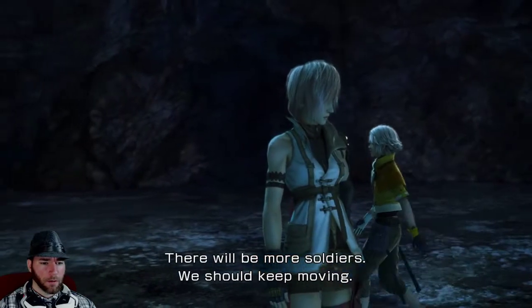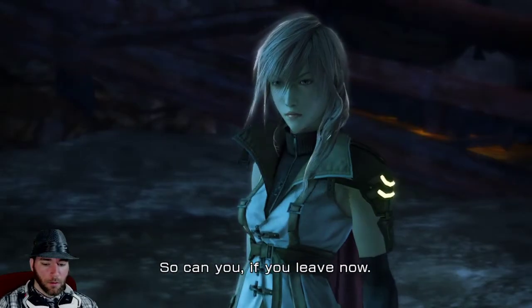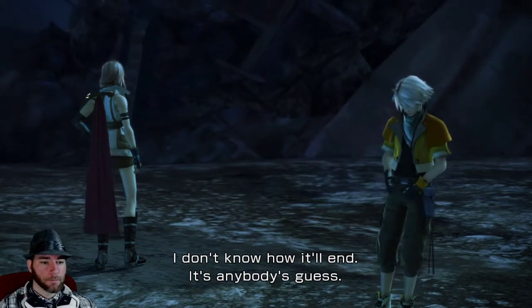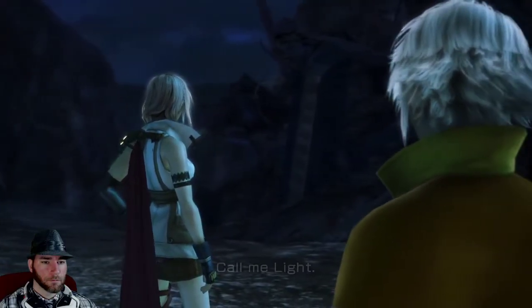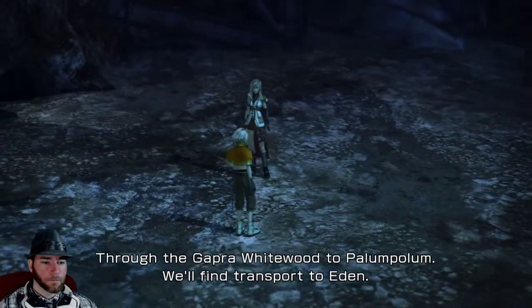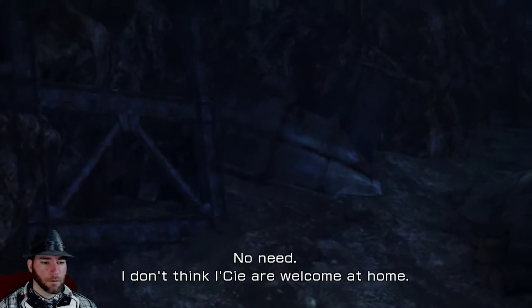Which way are we going — towards Lightning or away? We should keep moving. Lightning? Are you worried about the others? I'm sure they got away. So can you, if you leave now. With me, it'll be fight after fight. I don't know how it'll end. It's anybody's guess. I know that, but I need to be stronger. Lightning. Call me Light. What's the plan from here? Through the Gapra Whitewood to Palampolum. We'll find transport to Eden. I live in Palampolum — I can show you all the shortcuts. No side trips. No need. I don't think we'll see our welcome at home. We could hide your mark, and then they wouldn't know.